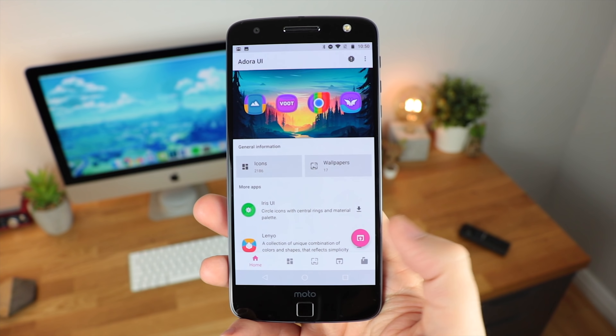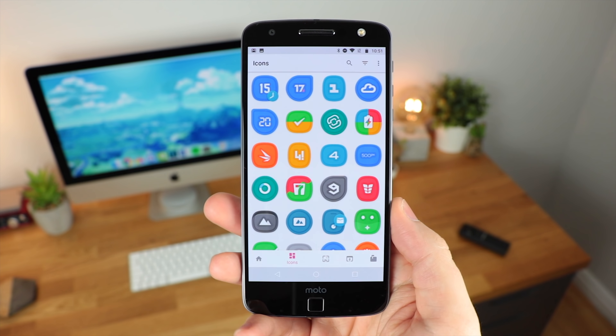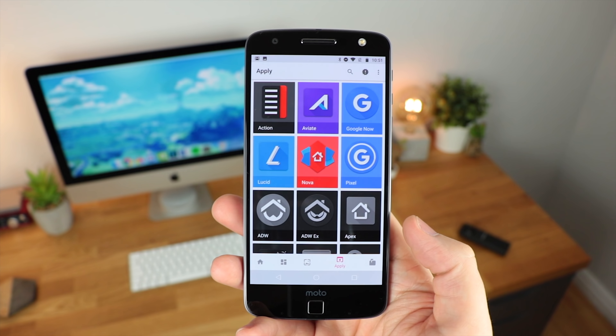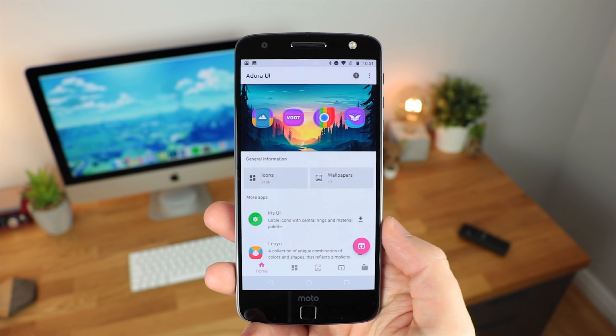Something that I'm beginning to see more and more is actually a completely redesigned interface for icon packs. As you can see here you can easily go between icons, wallpapers, applying it to your launcher and also requesting any icons that may not be skinned. In my opinion it's definitely a step up from what we used to have with icon packs and just in general the layout that we used to have beforehand.